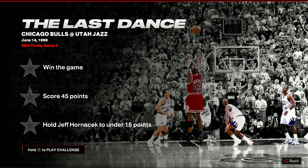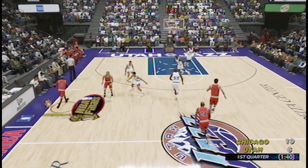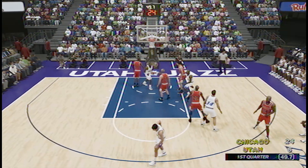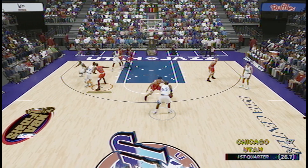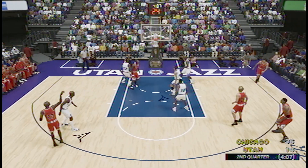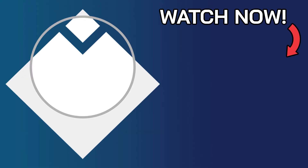The final challenge, The Last Dance, has you scoring 45 points whilst keeping Jeff Hornacek to under 15 points. By this stage, the 45 points should be a walk in the park — run whichever plays you've found success with over the other challenges and just keep racking them up. As for Hornacek, this is where it gets harder. 15 points is nothing, so you have to be really careful when guarding him. Much like Kobe, Hornacek can shoot from the perimeter or drive to the basket, so you have to be ready for anything. You can cheese it by selecting your power forward and leaving his man open so they're always free for a shot — this means Hornacek never actually shoots himself, making the challenge a lot easier.